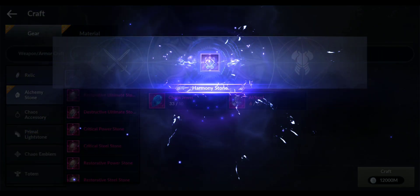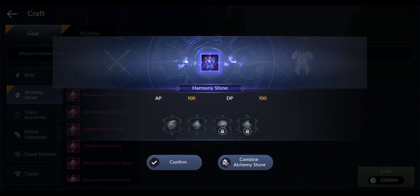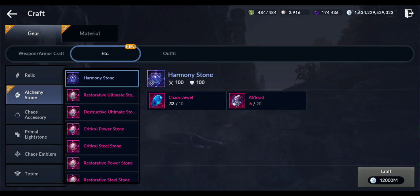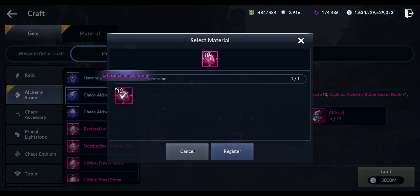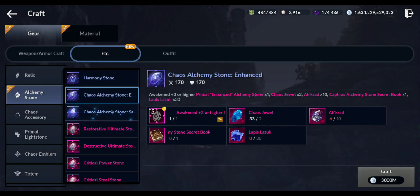I'm going to craft it. The Harmony stone gives 100 attack and 100 defense, and as you can see it has unlocked two slots. After you craft the Harmony one, you can then craft the Chaos Enhanced Alchemy Stone, which is the one you should craft first because it gives 170 attack and 170 defense. I need four more Acrads for that one, so I'll try to get them.